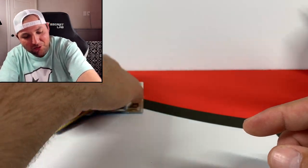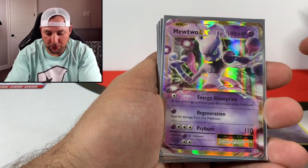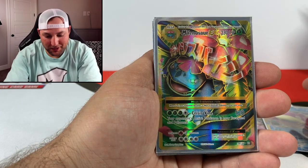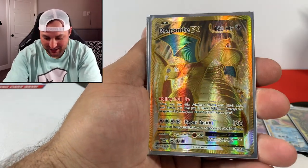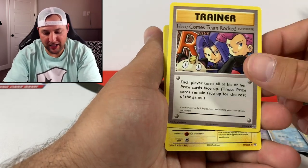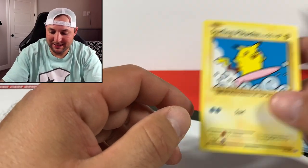Hope you guys enjoyed it - let's get a quick recap of the first half of the booster box. We got a Nidoking holographic, Mewtwo EX, Slowbro EX, Mega Venusaur EX full art, Dragonite EX full art, Blastoise EX, and two secret rares - Here Comes Team Rocket and Surfing Pikachu. The only secret rare we're missing is the Flying Pikachu. Hope you guys enjoyed the trip back down nostalgia lane - make sure you thumbs up, subscribe, play on, game on, see you on the next one!